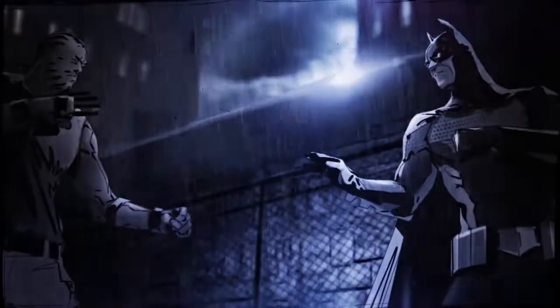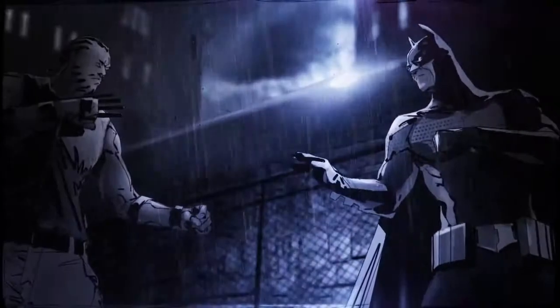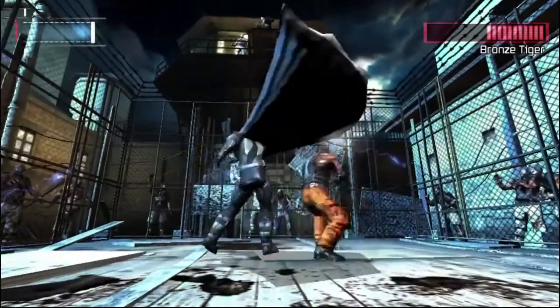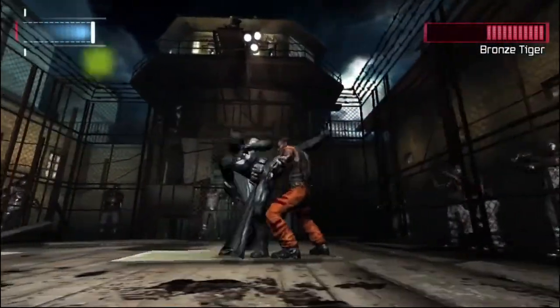Number 1: Bronze Tiger. Bronze Tiger is a mixed martial arts expert who can go toe-to-toe with Batman. He will learn from his mistakes during the fight, so once you successfully hit him into the electrical fence, you'll need to change up your strategy.